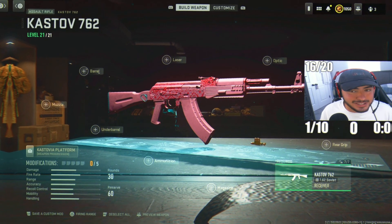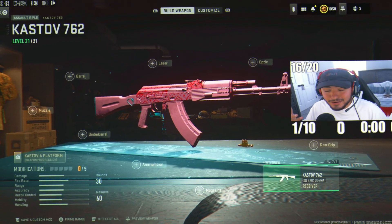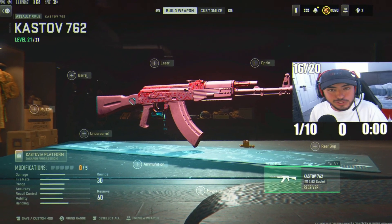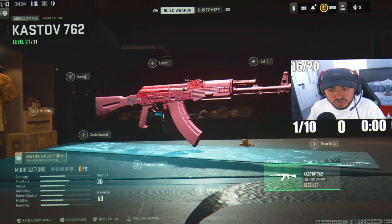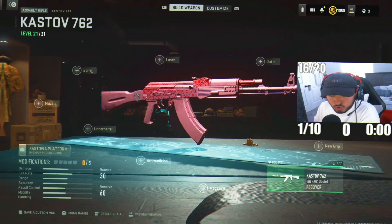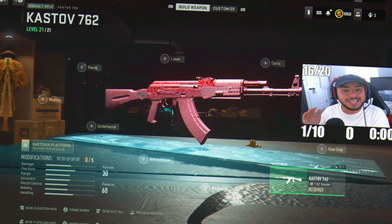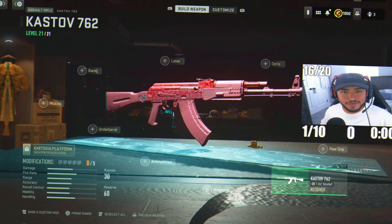Coming in with the second loadout, we got the Kastov 762. I feel like this AR is literally destroying enemies in league play of Warzone 2 right now. This is a must-use assault rifle if anybody wants to get those quick easy long-engagement kills. It might not be the best accuracy-wise, but it is the best damage range-wise.